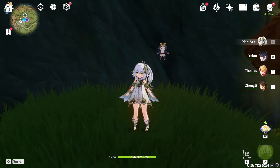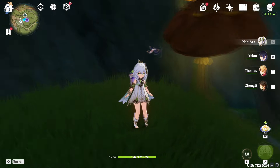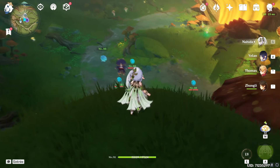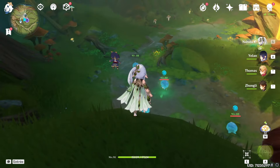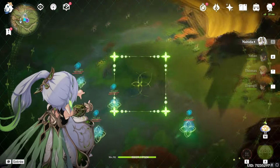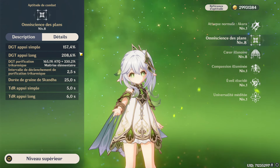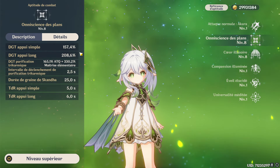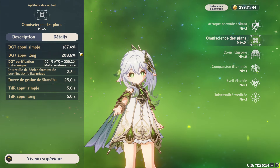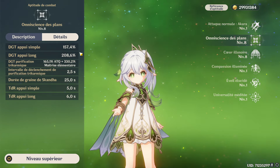On va passer à la compétence élémentaire de Naïda, c'est l'une de ses mécaniques les plus importantes. La compétence permet de marquer jusqu'à un maximum de 8 ennemis avec une graine qui va les relier entre eux. Dès que vous allez déclencher une réaction élémentaire — un bourgeon, une exubérance — sur un ennemi marqué, tous les autres ennemis liés vont recevoir des dégâts Dendro qui scalent en fonction de l'attaque et de la maîtrise élémentaire de Naïda : 165,1% d'attaque plus 330,2% de maîtrise élémentaire au niveau 8. Les dégâts sont déclenchables toutes les 2,5 secondes, et le marquage dure 25 secondes, ce qui est énorme. Vous pouvez quasiment faire deux rotations complètes sans reposer vos graines.